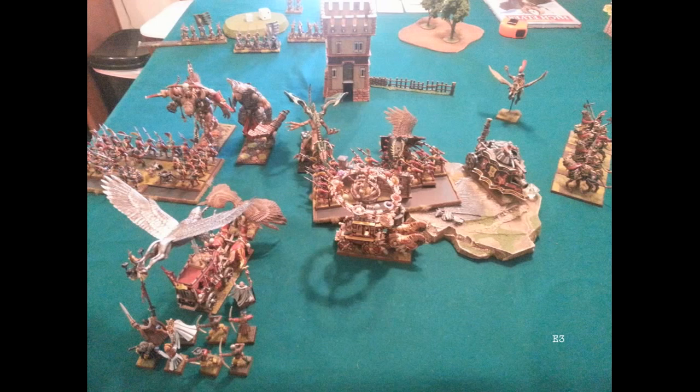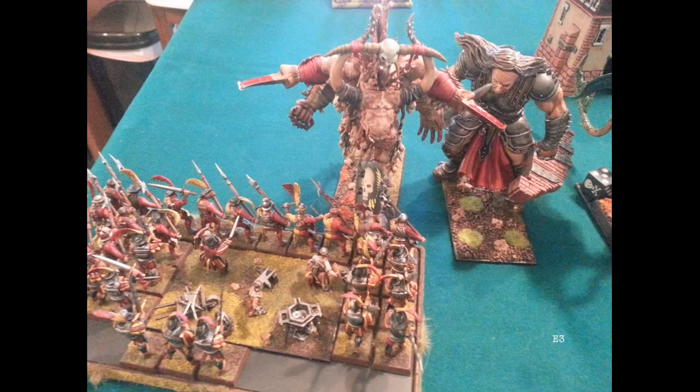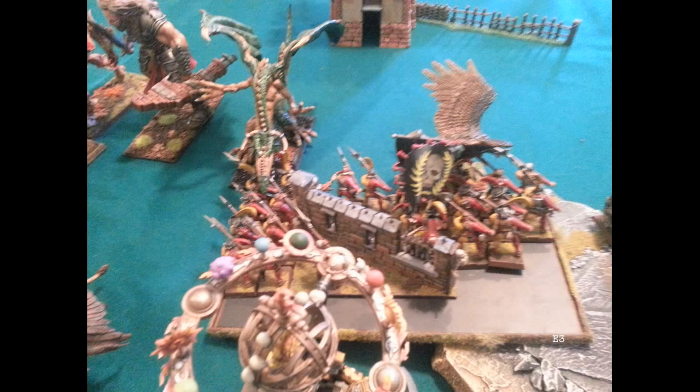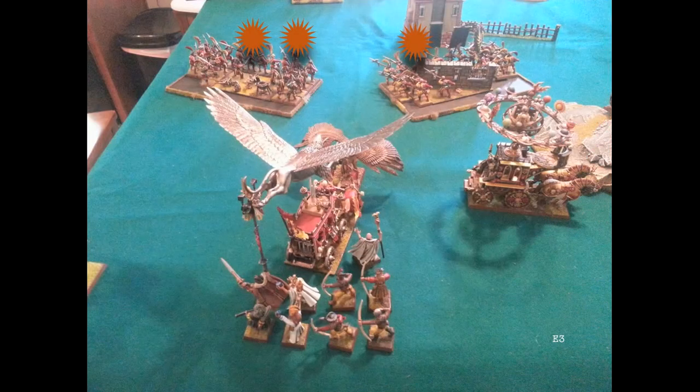If I kill or break the eagle, I need to overrun and hit the flank of his general — that's my best chance. Same thing with the harberdiers on the left: I'm hoping to get lucky and win, because if he holds at all his other frost heart phoenix comes in and that's it. It's an act of desperation — the harberdiers going in really unsupported. I couldn't get any magic off. The hurricane is nearby on one side. The cannon missed his dragon mage.